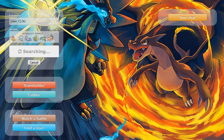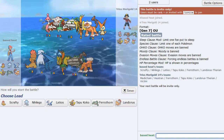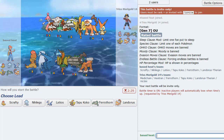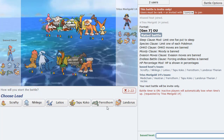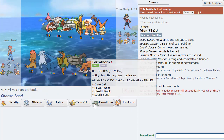I tried out a few variations of Scrafty. I think the first set that I was testing out was an intricate Quick Claw set with Amnesia, Bulk Up, Drain Punch, and Crunch. But that didn't work out as well as I wanted it to. I think this one is pretty good though - the Dragon Dance set is pretty nice overall. So I think versus this squad we can probably just lead with Lando.